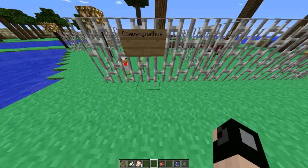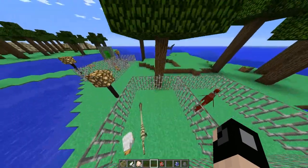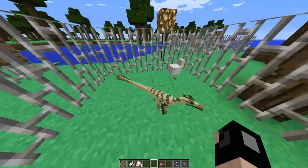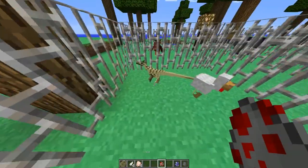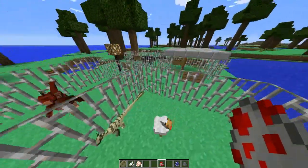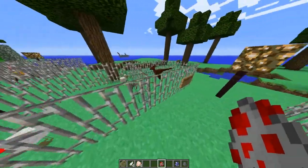Next one is going to be the Compsognathus — I don't know how to pronounce it, you're gonna have to pronounce it. It's small, doesn't attack chickens as you can see, and that's about it. Pretty small, really fast.